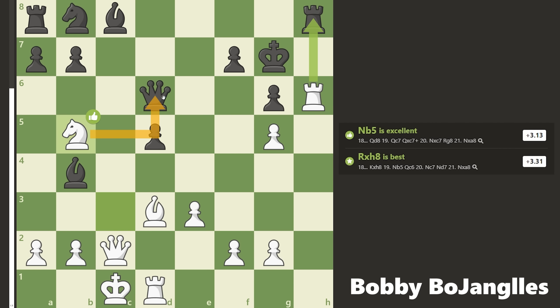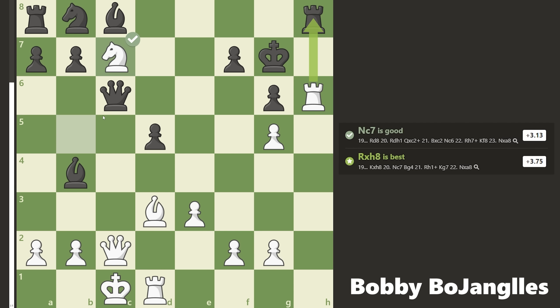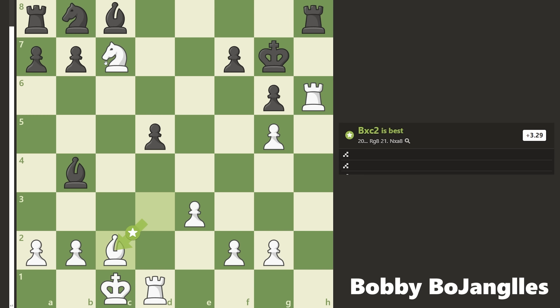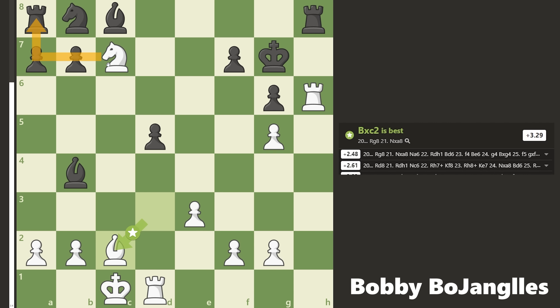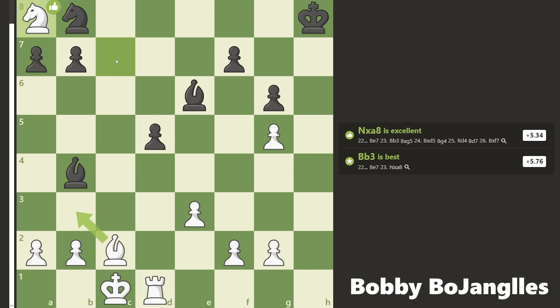Instead I played knight to b5, still winning and attacking the queen. They're trying to trade queens off — if they simplify they're up material. But not anymore because of their lack of development. Huge move: knight to c7. After we trade queens, their rook is trapped — there's no way to stop me from taking it.